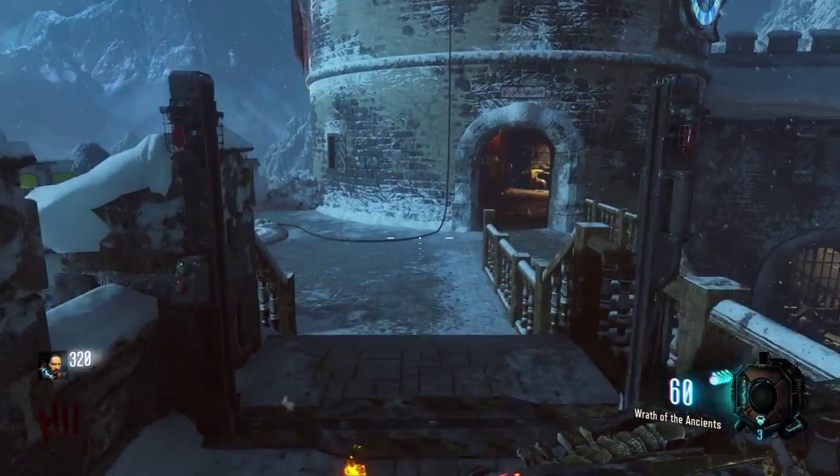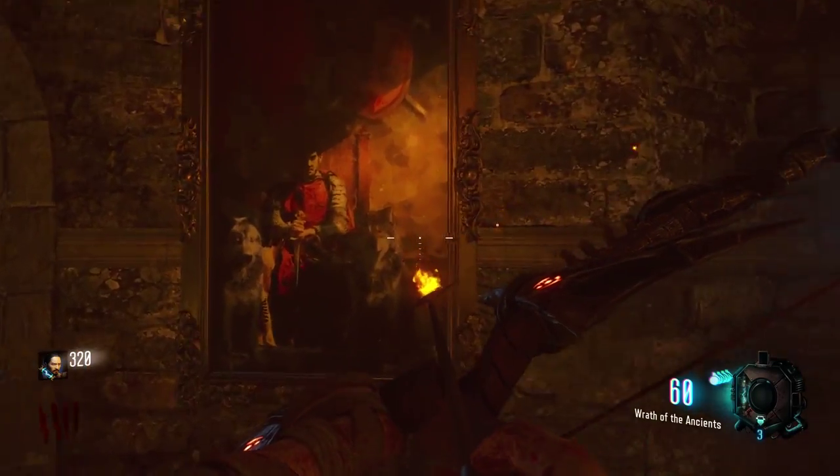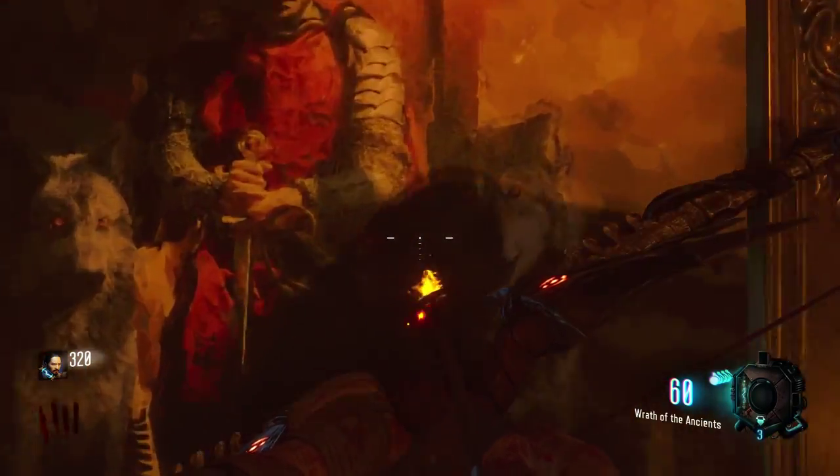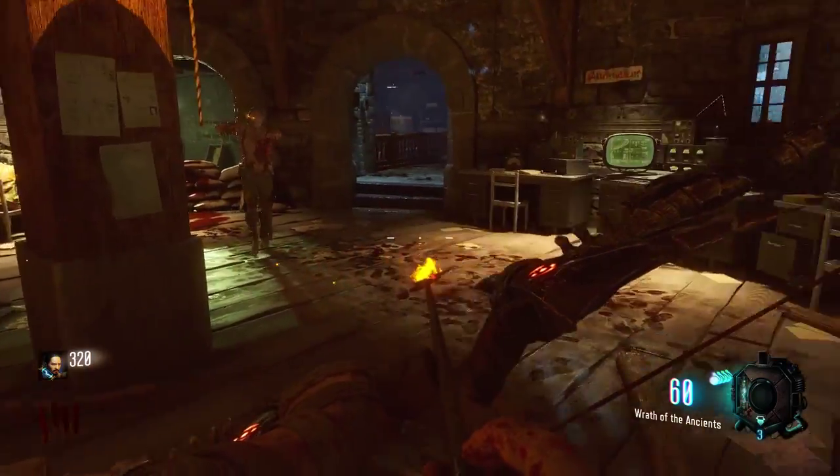The first painting location is in the tower with the clock, by the spiral staircase right here. What you want to do is hold square on it. When you do that, you'll get a little notification and you'll see the little glowing dog head there.